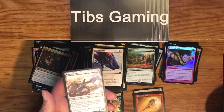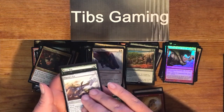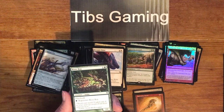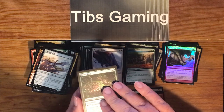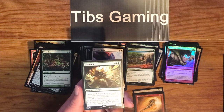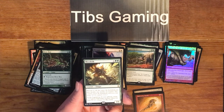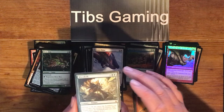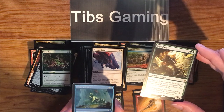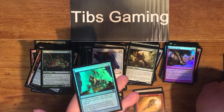River Boa — one generic and a green for a 2-1 with islandwalk. Pay one green and regenerate it. Mycoloth — three generic, two green for a 4-4 fungus with Devour 2. At the beginning of your upkeep, create a 1-1 green sapling creature token for each plus one, plus one counter on Mycoloth. That could be fun in a fungus deck. And Frozen Ether as our fifth doubled-up foil.